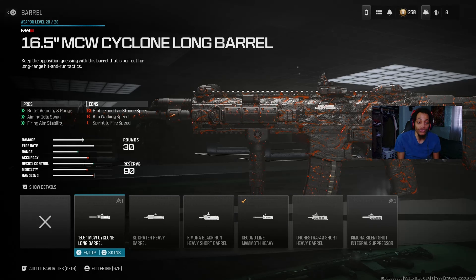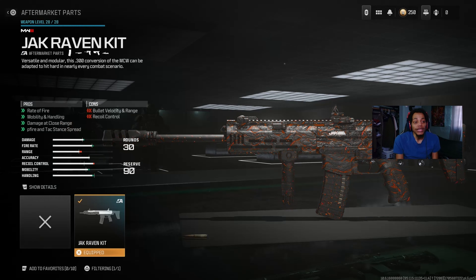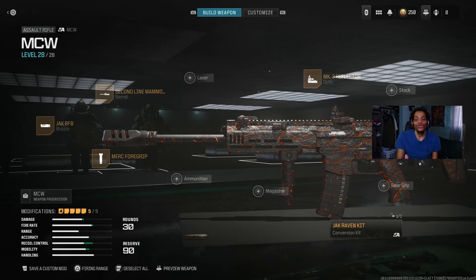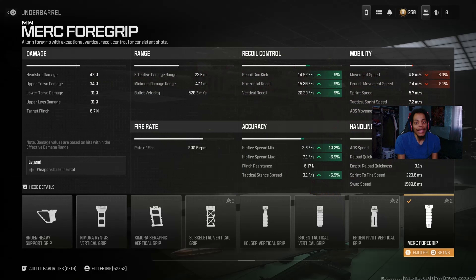For the underbarrel, we got the Mark IV Grip on this Aftermarket Pack build. Even though the Aftermarket Pack has a lot of recoil, this grip really helps. Looking at the conversion kit details: fire rate is up 12%, damage range is good, and mobility and handling get a boost. The Mark IV Grip gives 9% improvement across accuracy stats. Movement speed and crouch movement speed take a hit, but it gets the job done for recoil control.